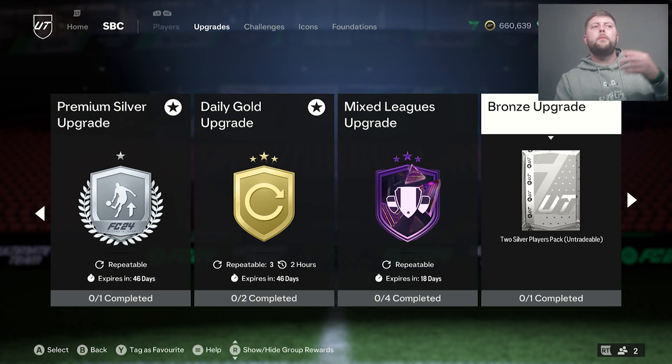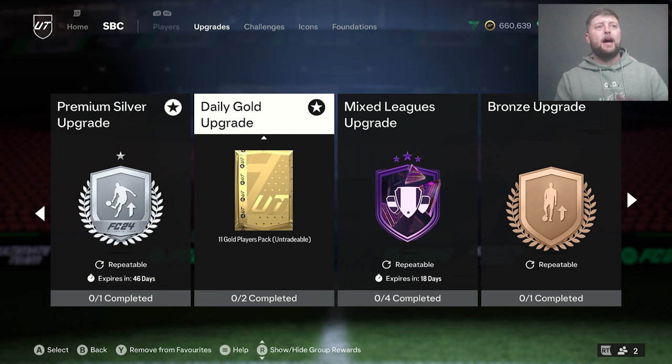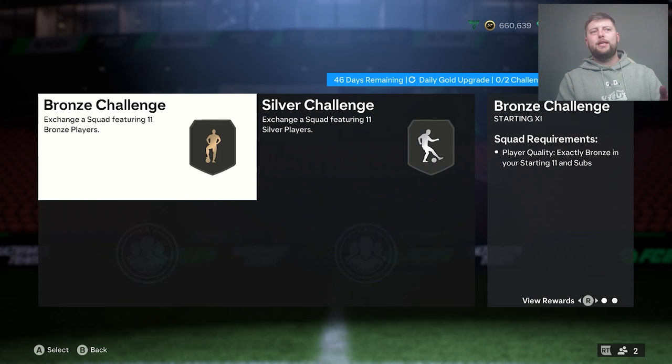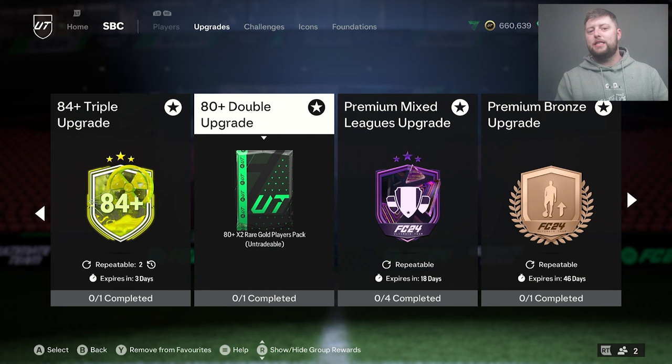The normal route takes a lot more time because you've got to do so many more upgrade packs, and with the silver upgrade only getting three commons you've got to do four. But now we've also got the daily gold upgrade — this is an absolute blessing. Three times a day, grind it out every single day: three times you get 33 players, three rare and 30 common. That is going to be enough to do a few of these 80 doubles just from bronze and silver, so you don't even have to really grind that much. That one is my number one method — every day you can get the 80 double without putting any golds in.